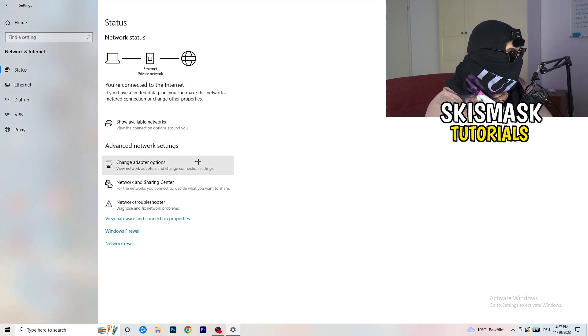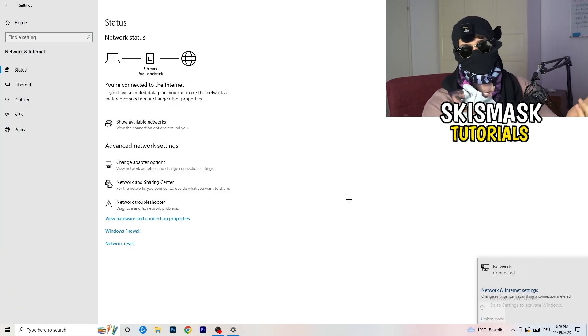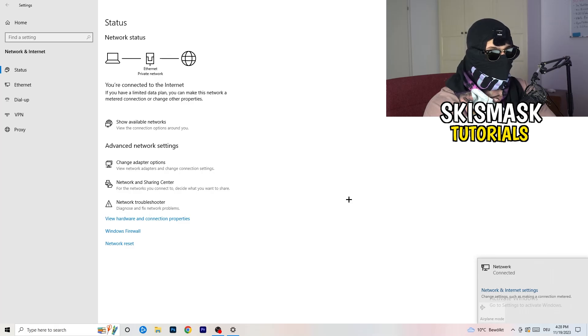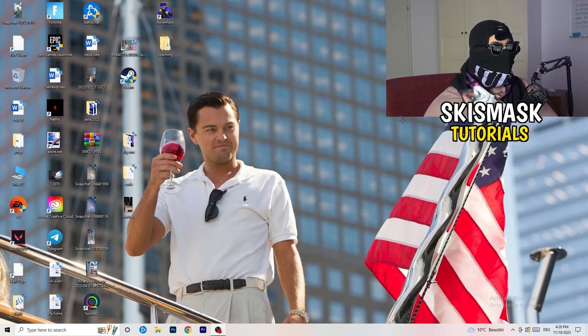Close everything and go back to your network settings. You can also click 'Network Reset' to reset your network entirely — this helps with all kinds of issues. Also go to 'Update Network Adapter Driver' and update that. Additionally, go to 'Show Available Networks,' check if airplane mode is accidentally on, disconnect and reconnect to your network — this can also help with general wi-fi issues.